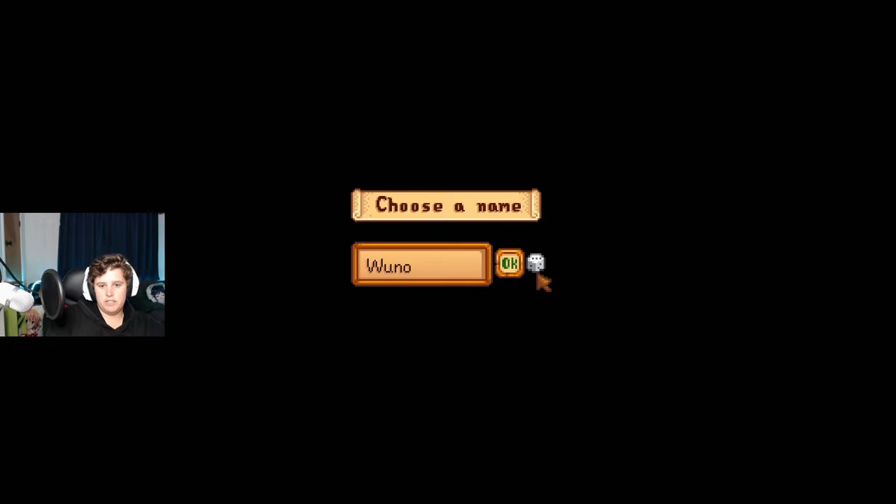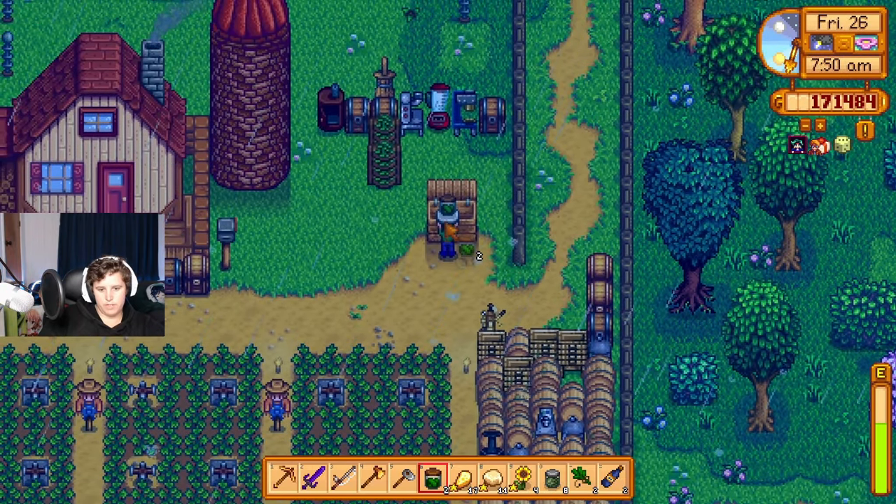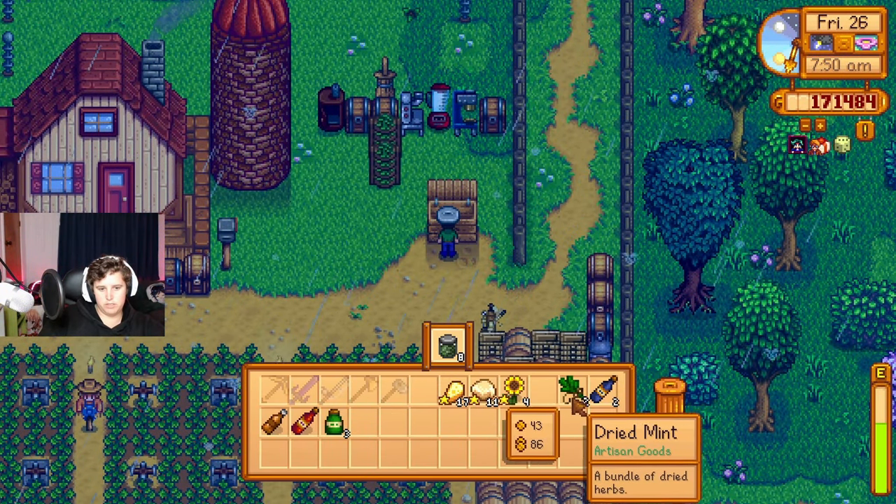That's a boy chicken. Let's call him... Woomu! Everything's making mint - pickled mint, ground mint, dried mint, crystal fruit for some reason, cotton ball juice and mint juice. Everything's making mint.